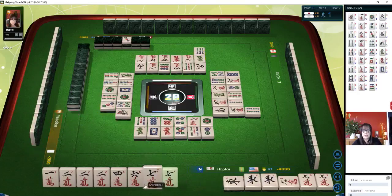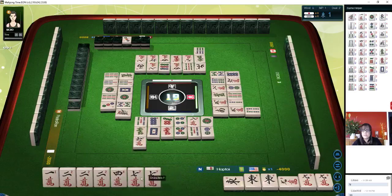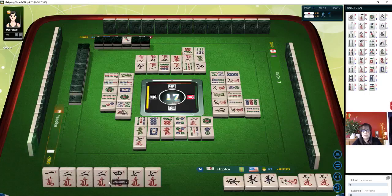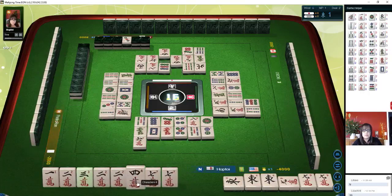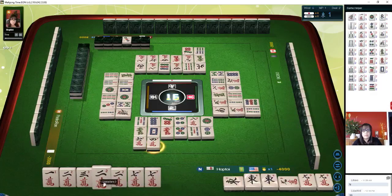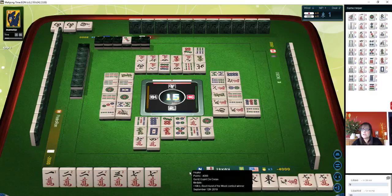There's a seven. Let's get rid of the six. Six characters. So the seven crack — there are none out. Nine dots. We could do a two, three, four Chi here — closed wait. Or a one, two, three. Either way we need a three. Seven dots — but we do have a potential pair there. Two bamboos — oh, there's a three. We'll get rid of the four crack. And we are ready on either a two or a seven — two or seven crack will give us a win.